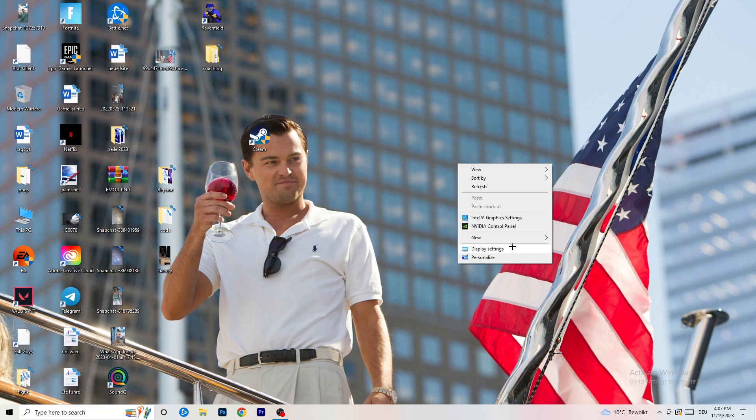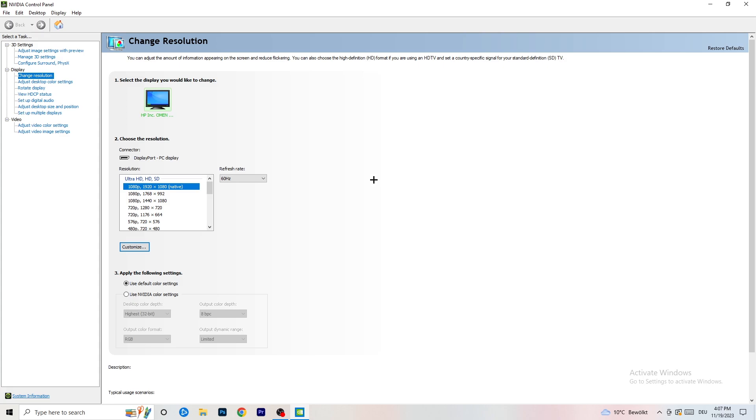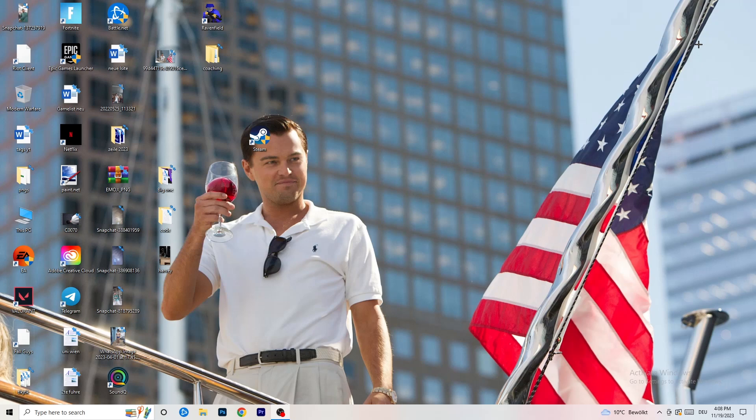Right-click your desktop and open NVIDIA Control Panel. Check that your resolution is set to the native one. Then on the left-hand side, click Adjust Image Settings with Preview. You'll see a slider for 'Use my preference emphasizing' — I currently have it on Quality, but if you want to increase performance and reduce FPS drops, drag it all the way to Performance. Once done, close the Control Panel — that should be it for the video, I hope this helped!